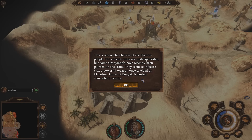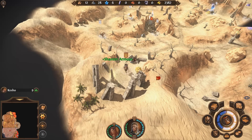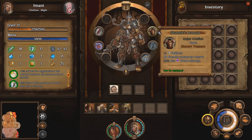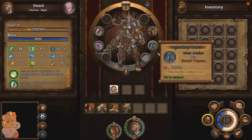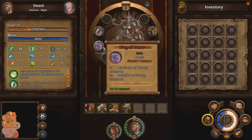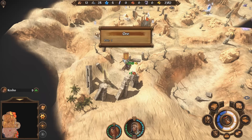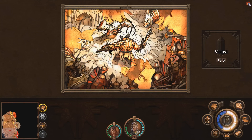Some orc symbols have recently been painted on the stone. They seem to indicate that a powerful weapon, once wielded by Malathua, father of cognac, is buried somewhere nearby. Yay, I love cognac. So we got the Shantiri armor from right there. Maybe if it has an orange name, you get to keep it forever. We have the Ring of Face, which is a Shantiri treasure, and the Shantiri armor. So maybe if it's got a colored name you get to keep it. Somebody said that some of the treasures you get to keep, so this is still a learning process for me.